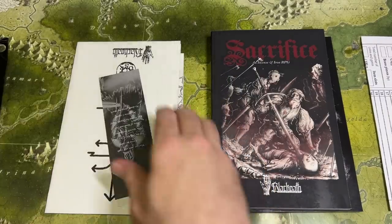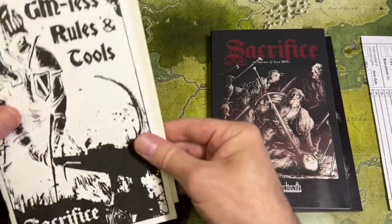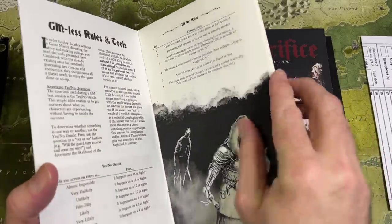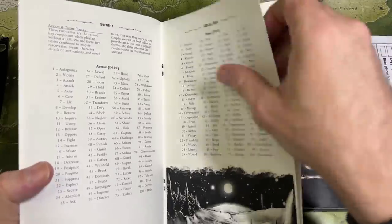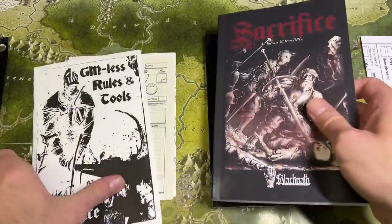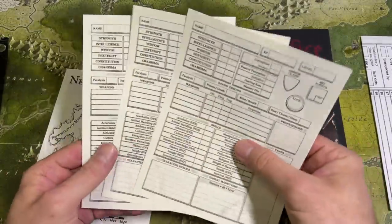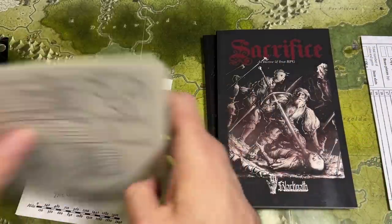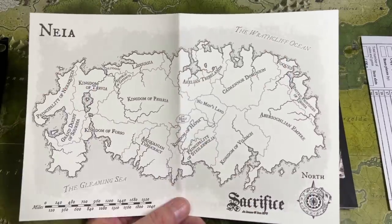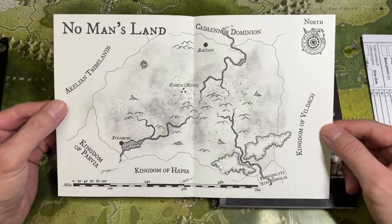You also get a couple of little bookmarks. In the deluxe version you also get the GM List Rules and Tools — a pamphlet with all your oracles and things for playing Sacrifice as a solo RPG, though all those rules are also included in the Companion. Finally you get some small printed character sheets, double-sided, and a cool double-sided map of the main continent of the world of Naya, as well as a zoomed-in look at the No Man's Land.